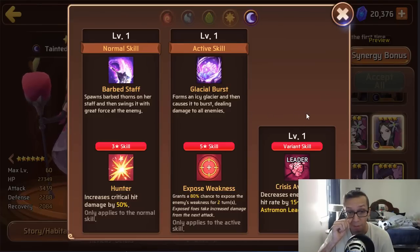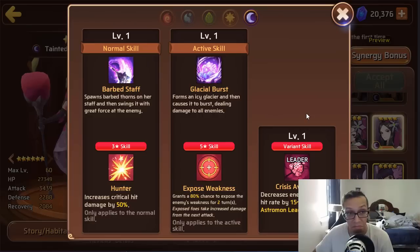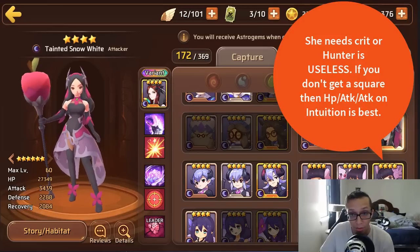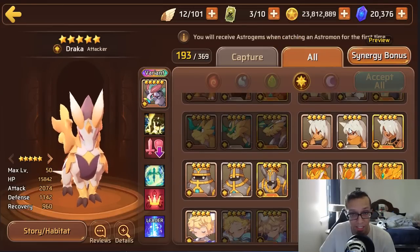I have no complaints about her stats. She has Hunter and Exposed Weakness — a 50% Hunter, which is gross. Exposed Weakness is very nasty as well, especially paired with another Snow White or a good Tito. Give her a square because Hunter is 100% useless without a square — if she can't crit, Hunter does nothing.